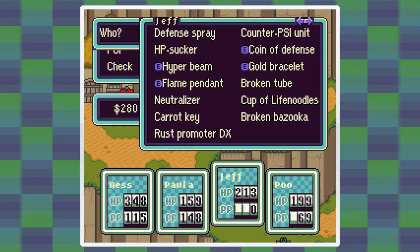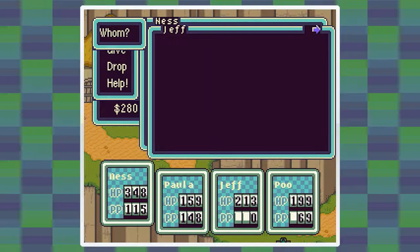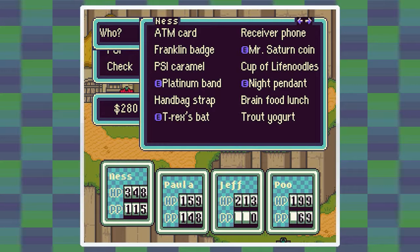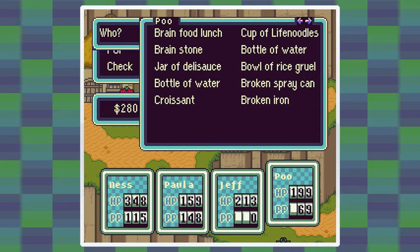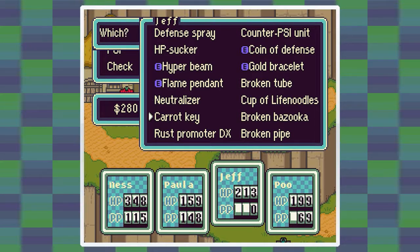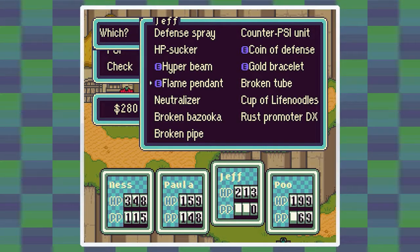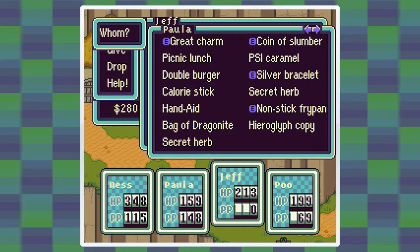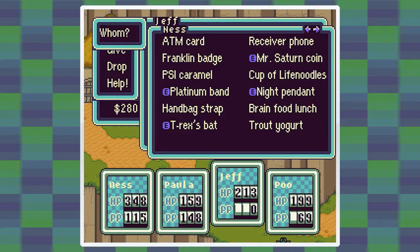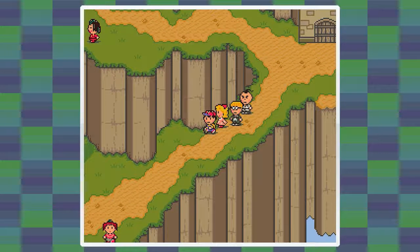I also want to rearrange things so that Jeff has all of the broken items. Some people have broken items, so let's give this to Jeff. You don't have anything broken anymore. You have two broken things so let's give this to Poo. I should spread the live noodles out - that way no matter who dies you can revive them if you have them spread out a bit more.